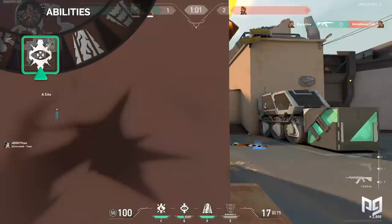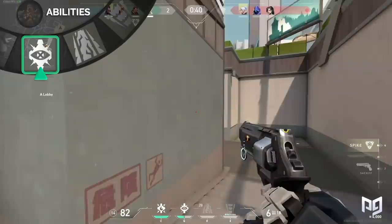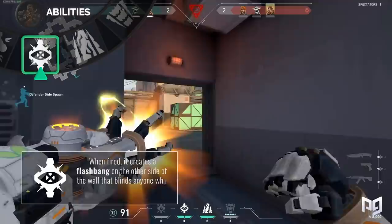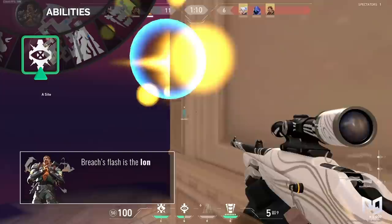Up next is another one of Breach's annoying abilities: Flashpoint. Putting you back at only 200 credits per charge for up to two charges is pretty sweet, but it will blind you for longer than you'd think for something that costs half as much as Sage's wall. Flashpoint is another ability that needs to be fired through a wall, and when fired, it creates a flashbang on the other side of the wall that blinds anyone who looks at it. Breach's flash is the longest blinding one in the game, so be smart about when and where you use it.